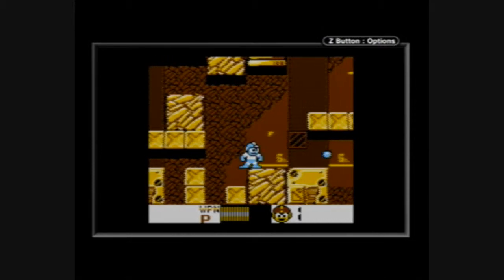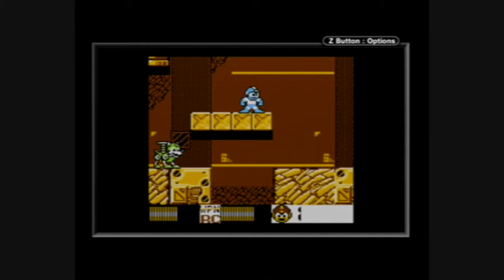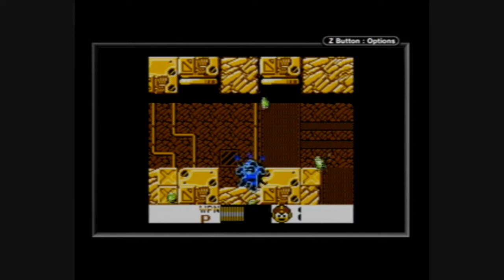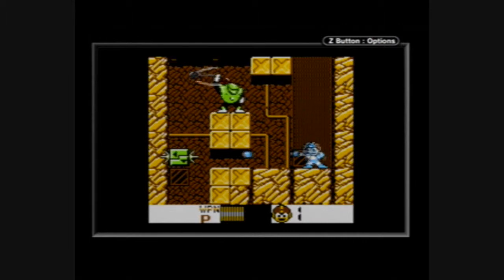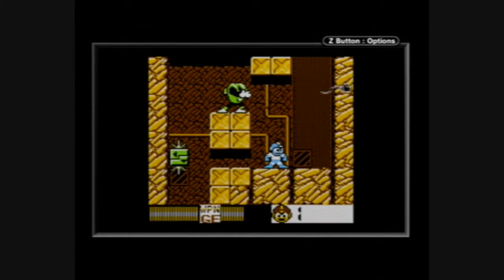What do I do here — do I slide? I slide. Hammer Joe! Haven't seen you in a while, Hammer Joe! It's really difficult to attack him because you have to fire at the top of the jump. Things are going well — well, they're going. I bet Gemini Laser here will destroy our evil friend, Mr. Hammer Joe. Three Gemini Lasers kills Mr. Hammer Joe. There we go.